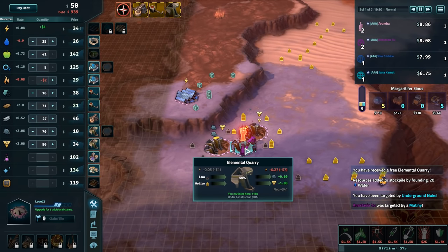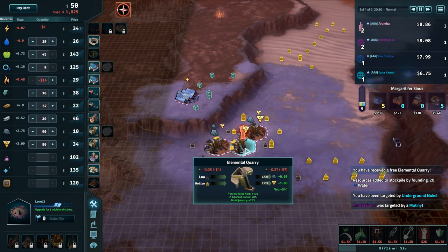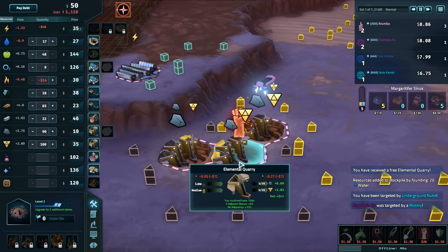Mine now — still under construction. We should've waited until it had finished construction. But hey, I'll take all that — 41 net for 120 seconds. 120 times 40, that's 4,800 gold that we just stole from them.